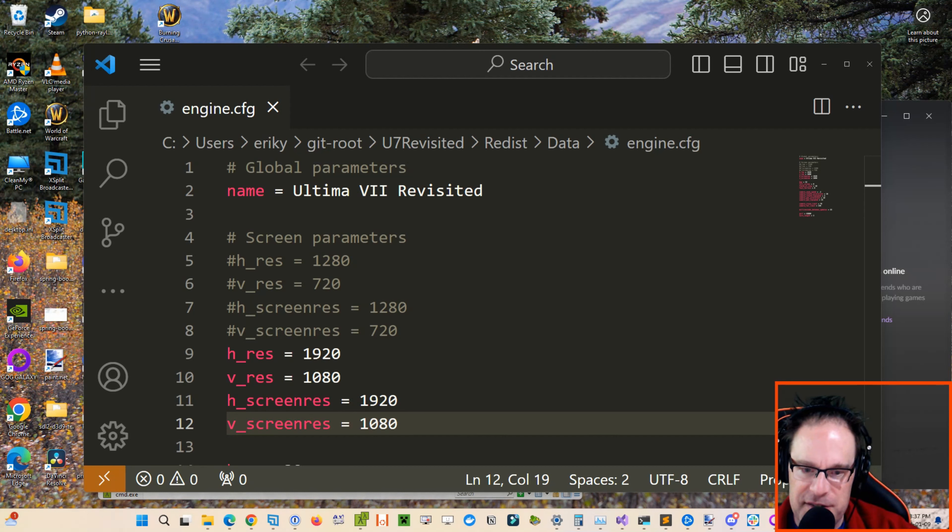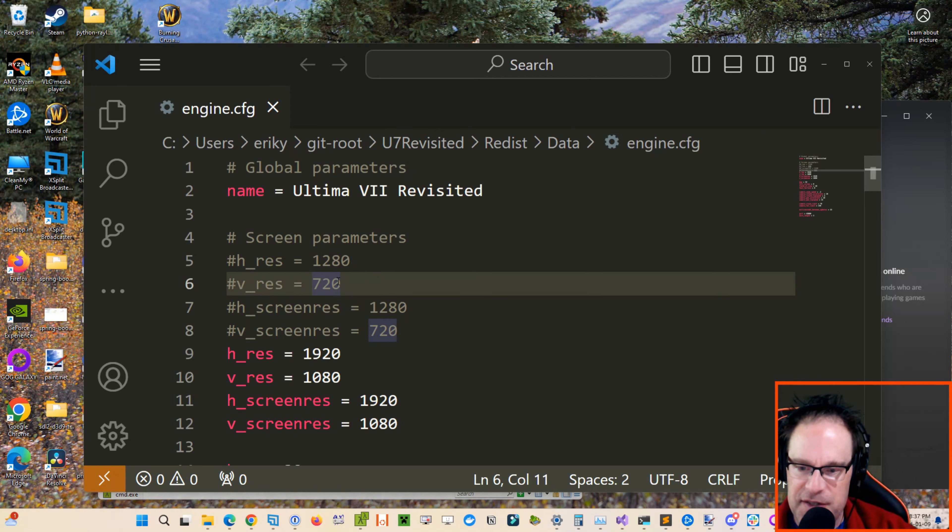The default configuration gives us a 1280 by 720 resolution, which is kind of small for recording this video. So I thought I would try pumping it up to 1920 by 1080 and just seeing if this would work.